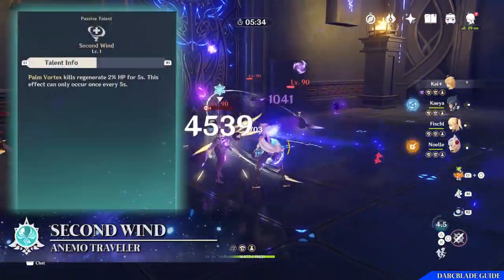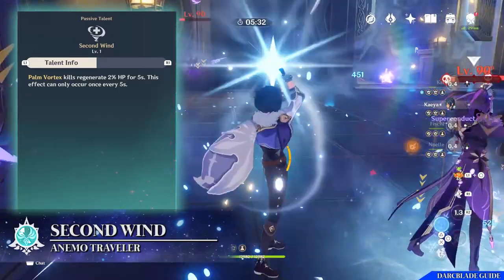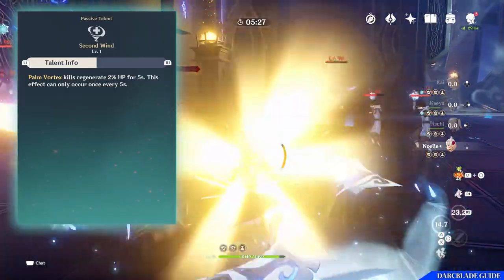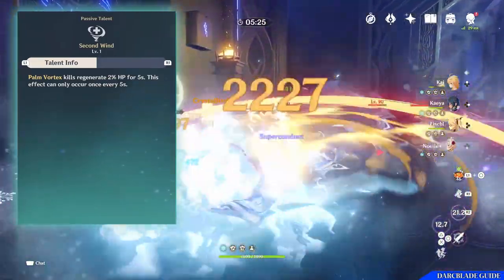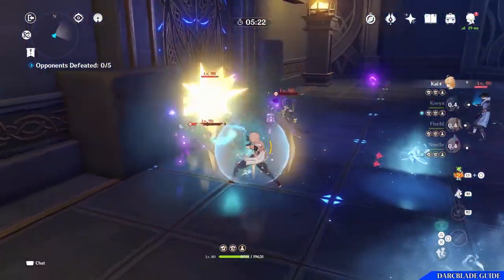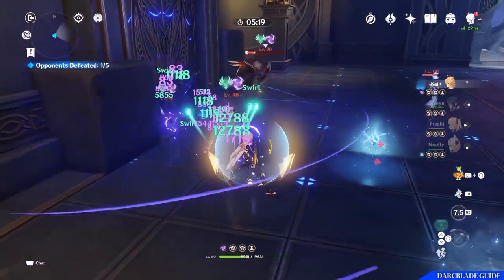The other passive is Second Wind. Whenever you perform Palm Vortex — your elemental skill — if you're able to kill an opponent with it, it will regenerate 2% of your overall health for 5 seconds. This effect can only occur once every 5 seconds as well, so it's a little bit of a survival skill, but not a huge healing talent.